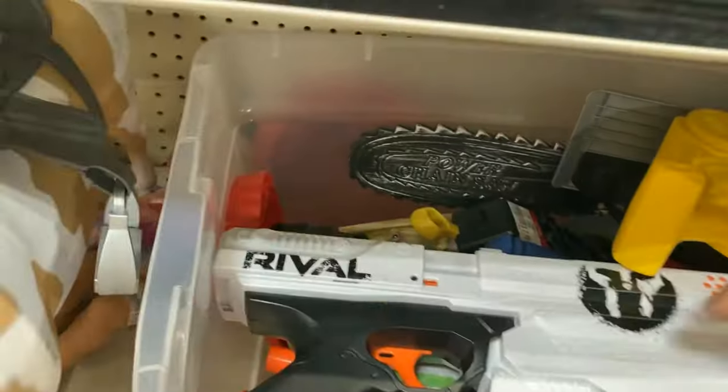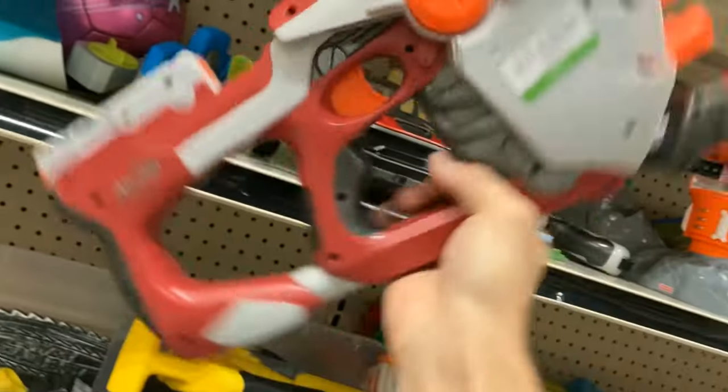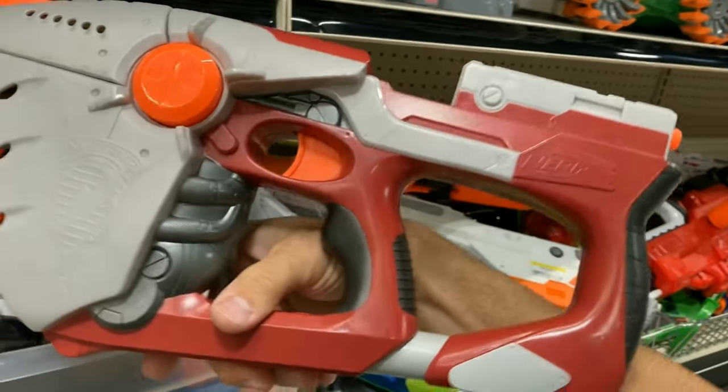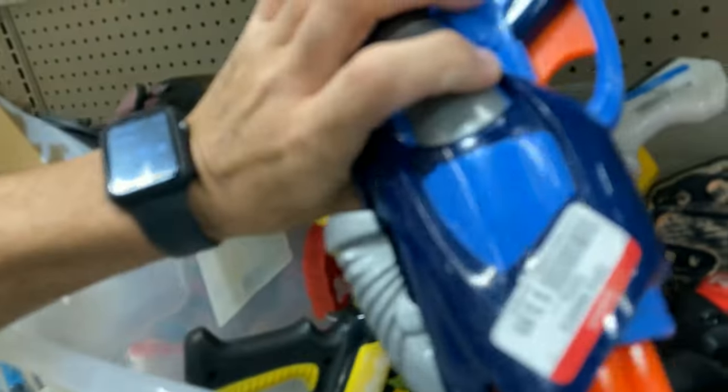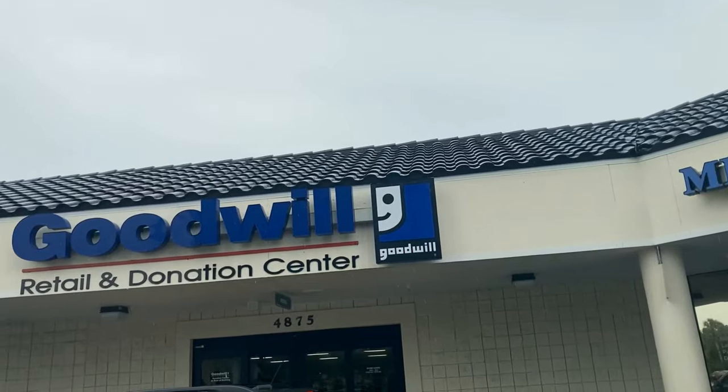A few rival blasters here, nothing special. Then I saw this red Hornet but it was a green tag - that means it just got on the shelf. I definitely have to come back for this one when they drop it down; they wanted like ten dollars. I really want to get one of these Busby Tech Sixes with this kind of Air Zone skin but I haven't had luck finding a good one yet - kind of down in the dumps moving on to the next Goodwill.